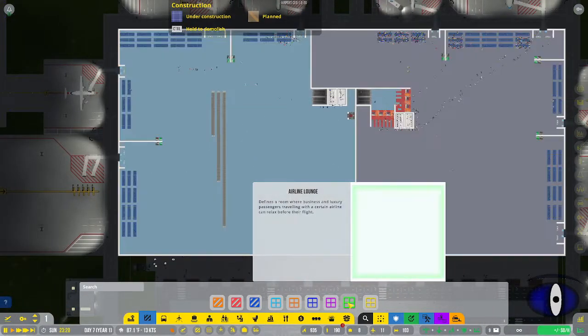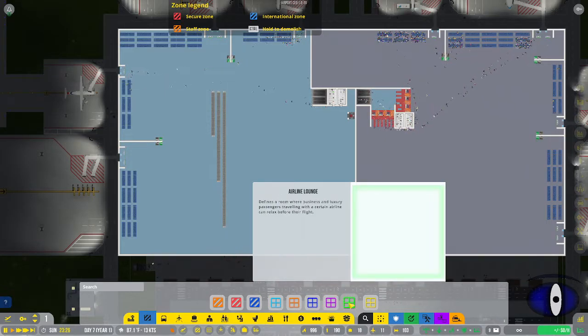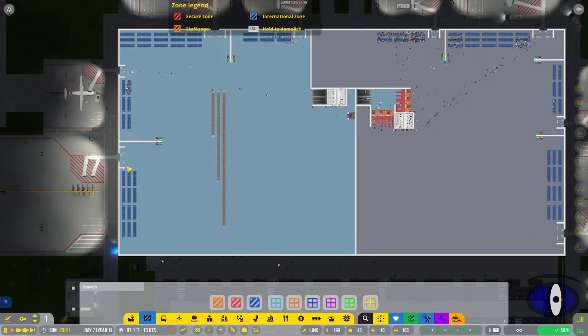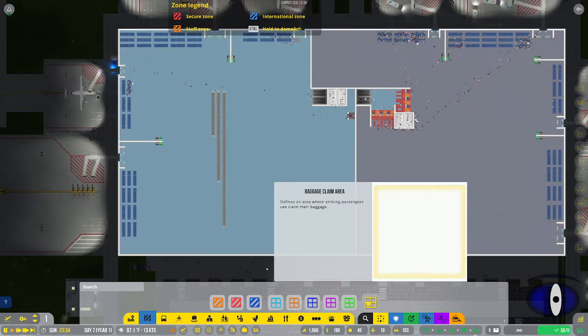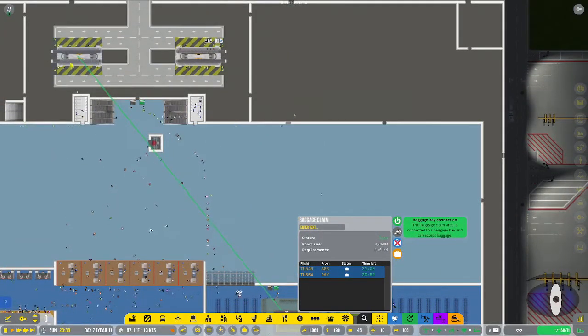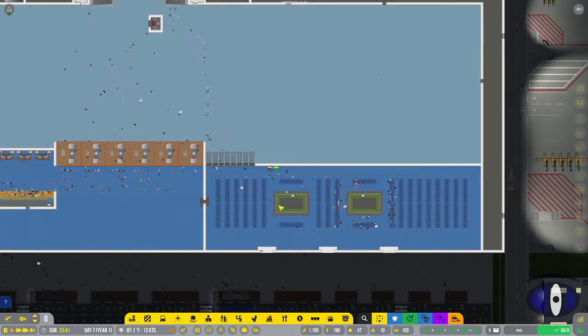Then we have the airplane lounge, which I haven't messed with yet. Airplane lounges are good for business and luxury passengers - similar to food or shop areas but intended for use before boarding. Many real-life airports have exclusive boarding access from lounges. The last one is the baggage claim area, which is necessary if you have baggage bays - passengers come to pick up their baggage there.